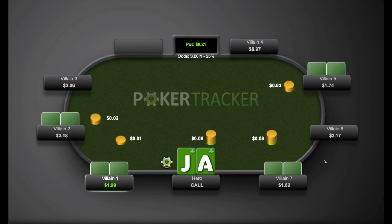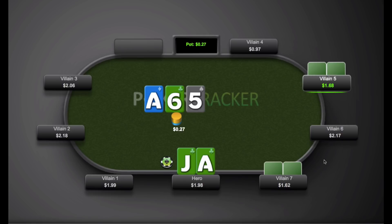So Rhinus does decide to just call here, and I like that decision. Villain 5 comes along for the ride as well. We nail the flop pretty good with top pair, good kicker, and a backdoor nut flush draw — so everything's looking good. Villain 5 decides to check, and Villain 7 comes in for a c-bet of 20 cents. Considering the player type we're up against — the loose and aggressive player — it's a fairly interesting spot. You could raise here, but I think that will lose a lot of the hands he's bluffing with unless he has some sort of draw. So I kind of like Rhinus's decision to just call here.